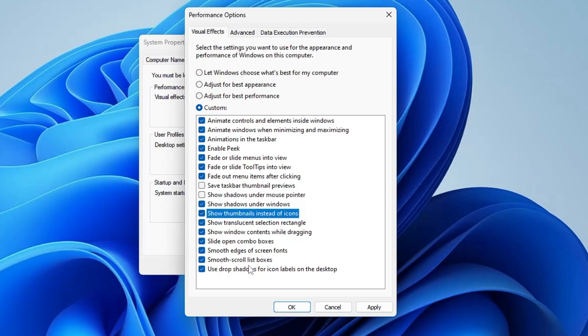Enjoying gaming is the priority here, so we want to disable these unwanted animations to free up more resources for gaming. Select the option that says 'Adjust for best performance' and all the animation options will be unchecked. Then you need to re-enable just two specific animations.